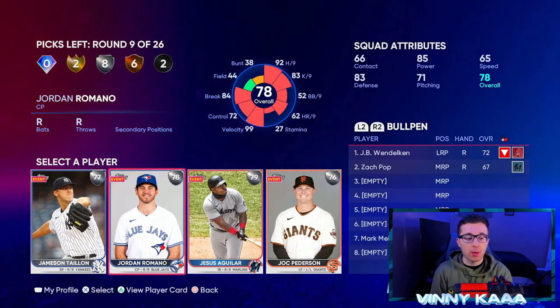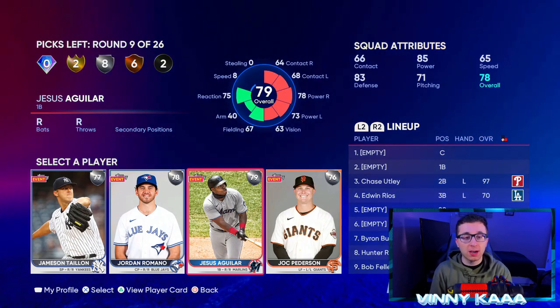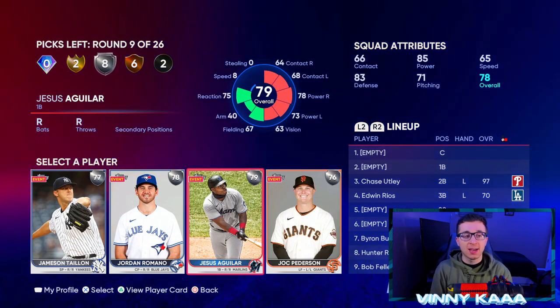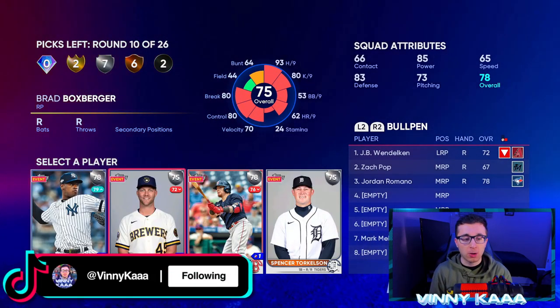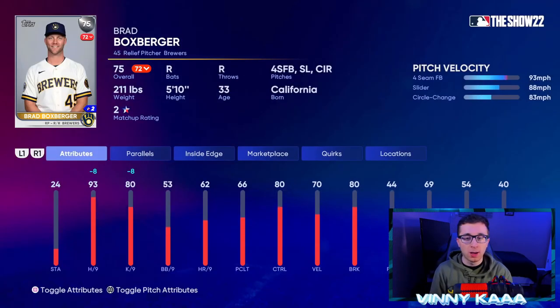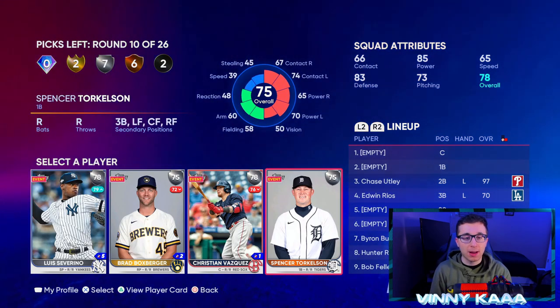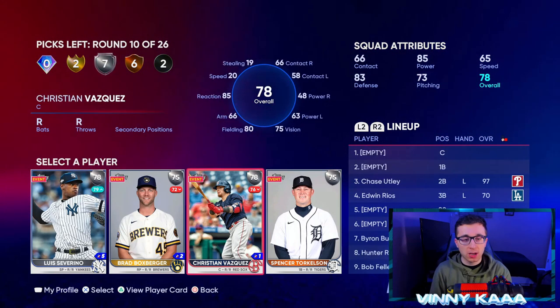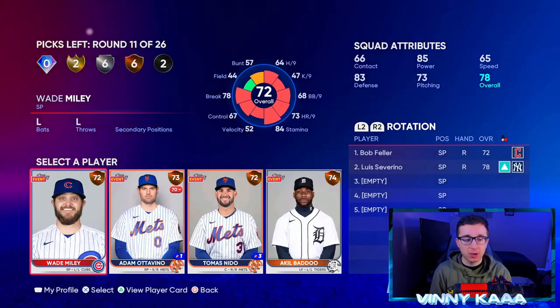In the next silver round we have Jordan Romano — 99 velocity with a 98 mph four-seam and 97 mph two-seam fastball. That's a really good pick. Aguilar could be good as a power bat at first base. But I'm going with Romano — we want to start getting good relievers into the bullpen. We also have Severino who has a cutter, which is what we want. Torkelson isn't the best tier here, so I'm going with Luis Severino to get our rotation going.